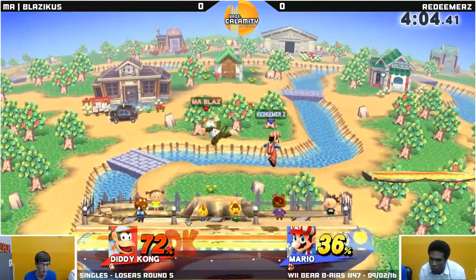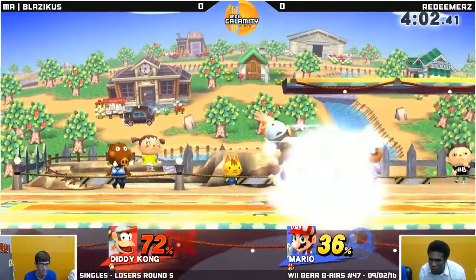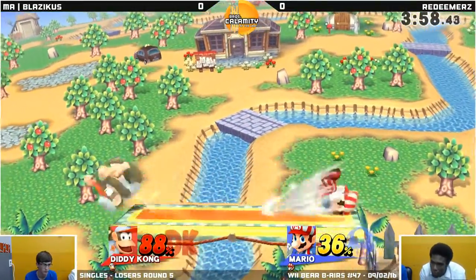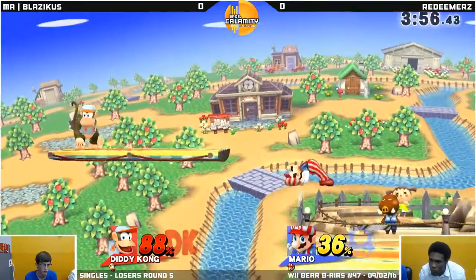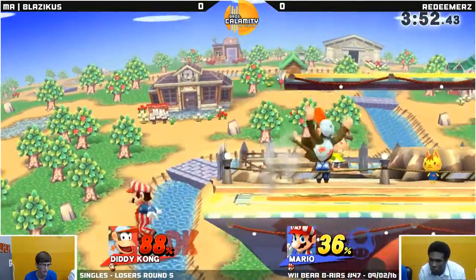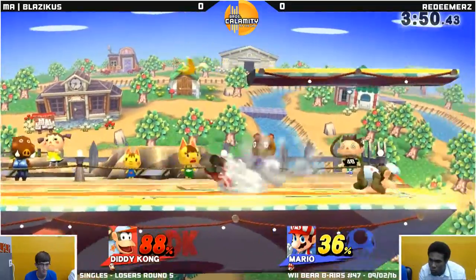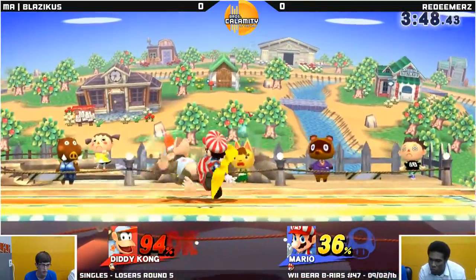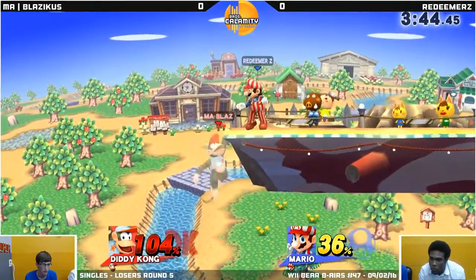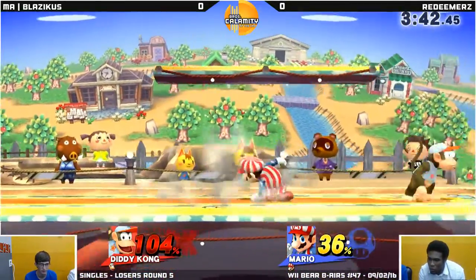I think Blazicus knew he wouldn't go for that, just because he wasn't going to before. And misses the banana punish. Platform — there he goes. Platform, give it and take it. But Redeemer's throwing out these short hops, just keeping Blazicus on his toes, keeping the pressure on. He's making Blazicus come in. Oh, that pivot — I think the banana he threw and the cape actually hit the banana because he did trip.